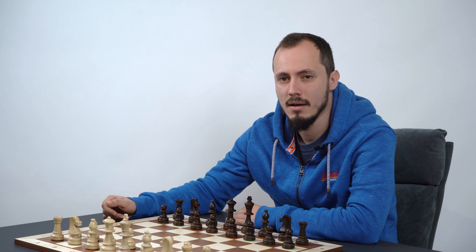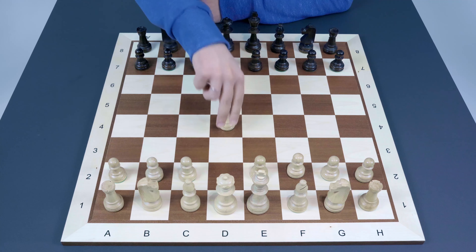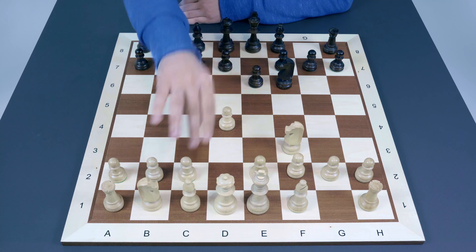In this video we're going to discuss another plan of attack for White in the London System based on active operations in the center. The moves are: d4, Nf6, Nf3, e6, Bf4, c5, e3, d5, c3, Nc6, Nd2, Bd6, Bg3. We discussed this in a previous video.